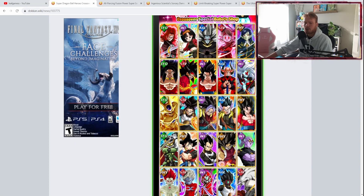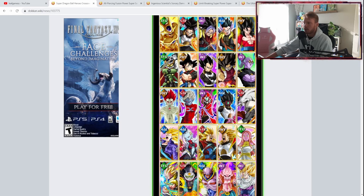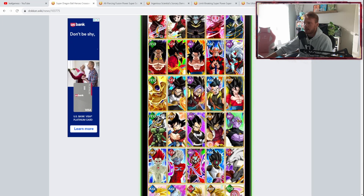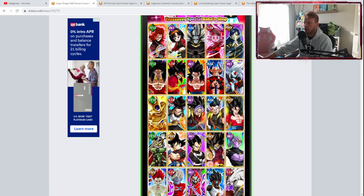Right off the bat, I'm sure a lot of you know who I'm going to say first — obviously it's Vegito. I have a few other characters that I think are actually going to be worth that stone, especially if you buy 2 or 3 packs. There are 3 packs in total that you can purchase.